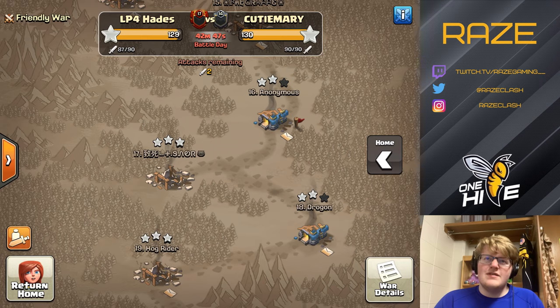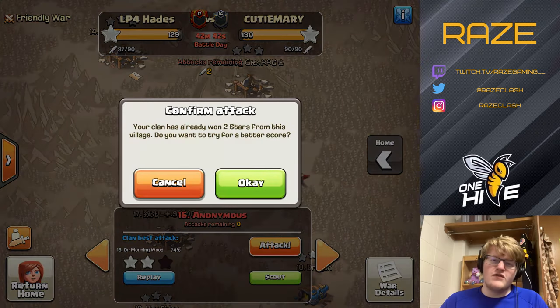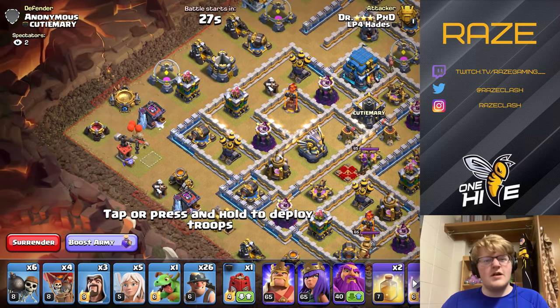You have the siege barracks placed between where the miners start and where they finish. On this attack, if we get the town hall, the middle between where the miners start and finish would be at three o'clock.